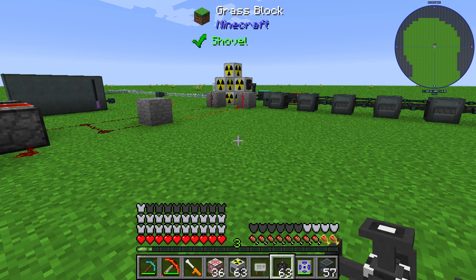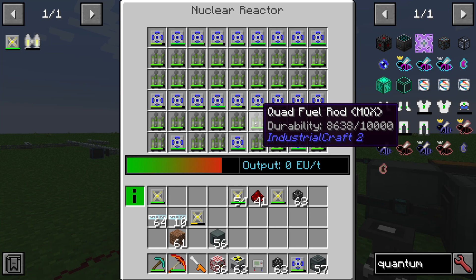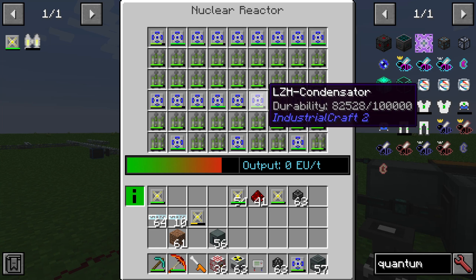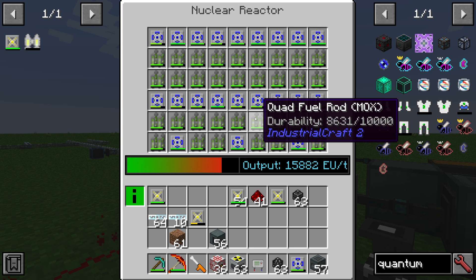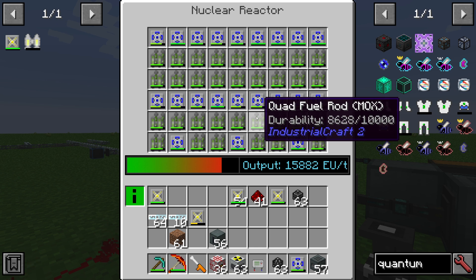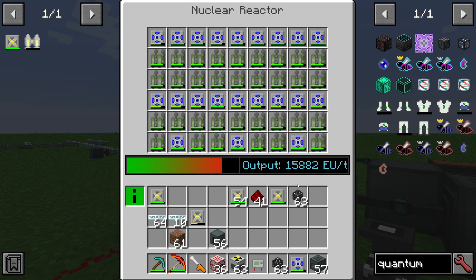Hello guys and welcome to a new IndustrialCraft tutorial. In this video I will show you the best setup with the most output from a nuclear reactor in IndustrialCraft 2. The setup uses quad fuel rod MOX condensators — specifically LZH condensators — because these condensators absorb all the heat from the quad fuel rods. Each quad fuel rod is placed next to an LZH condensator, and the outcome is very high: 15,800 EU per tick.